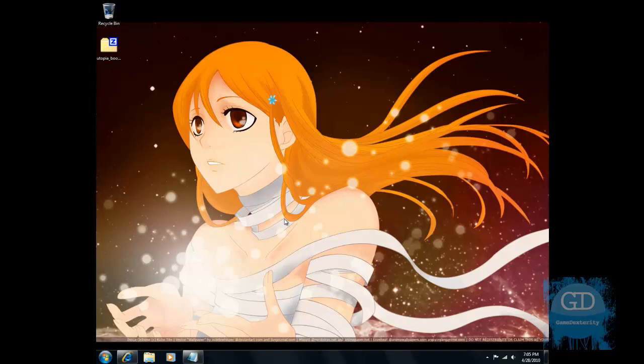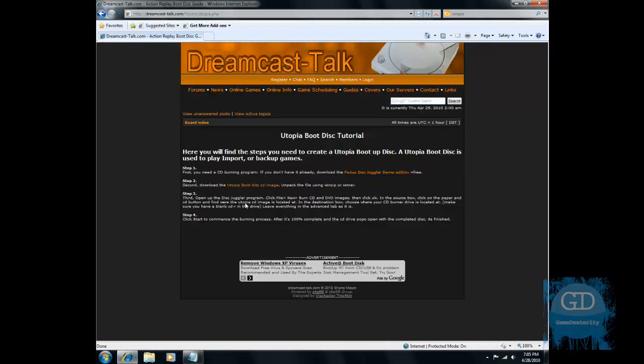Anyways, you can go online and basically there are websites where you can download Dreamcast games, and they come in two flavors. The first flavor is self-bootable — you just download the game, extract it, burn it, and your Dreamcast automatically recognizes it. The second method requires a boot disk called a Utopia Boot Disk 1.5. You burn that boot disk, then put in your backed-up game and it boots as well. Just go to the link shown here for all the information you need.